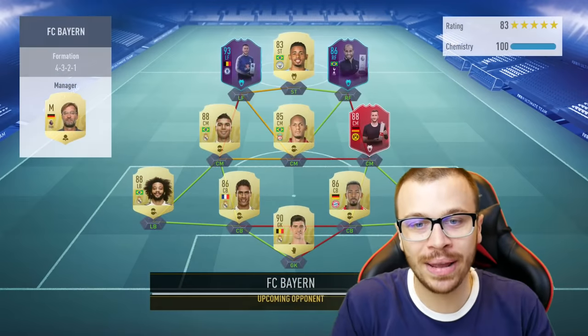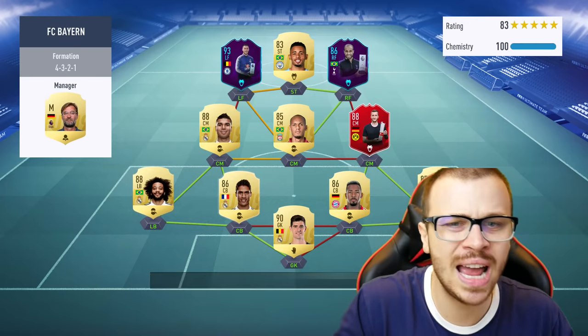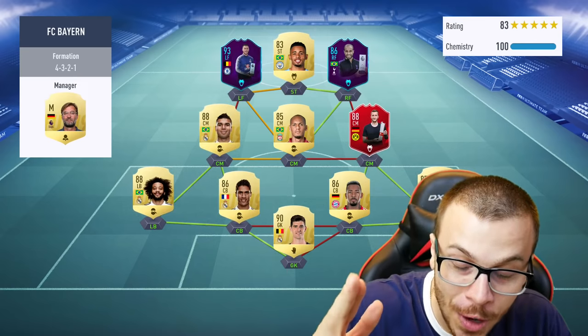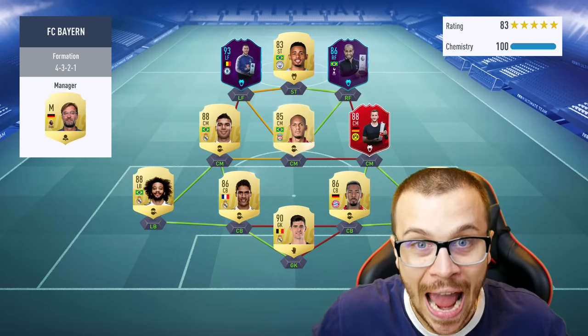Let's see the third upcoming opponent of today's episode — he's got SBC Lucas, SBC Hazard, and Jesus in front positions. He also has SBC Roeyce — a great hybrid squad. Let's see what happens.